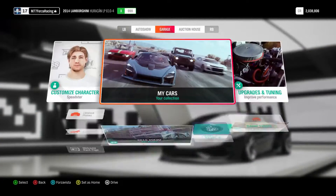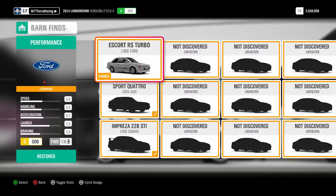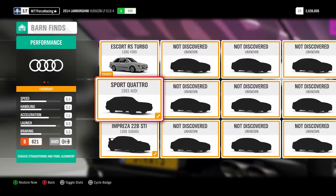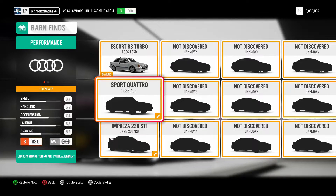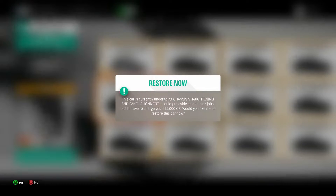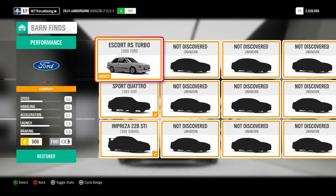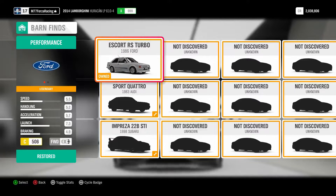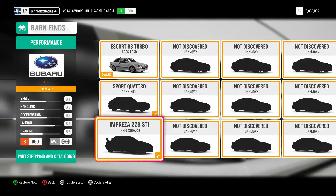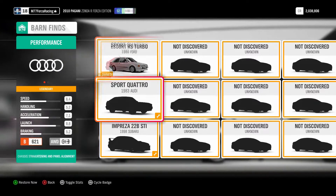Back at the garage — you can find all the barn find cars in your garage. If you go to the bottom right you can see 'Barn Finds.' We got three of them: the first was the Ford Escort, the second was the Audi. If you click restore now, this one is going to charge me 115,000 credits — I'm not going to do that. Let's see what the Impreza is — it's 109,000. Maybe there was less time remaining on my first one and that's why it was only 20,000 compared to these over 100,000.